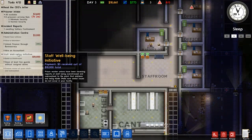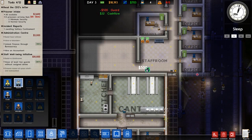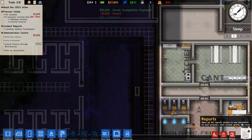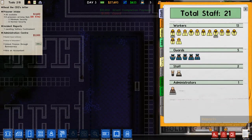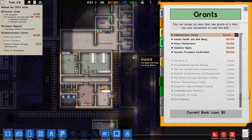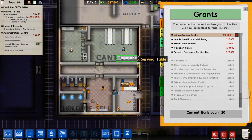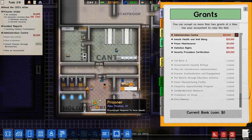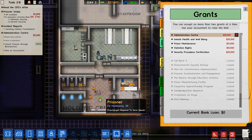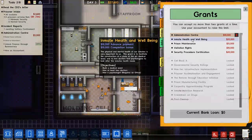The offices are done, okay. We'll get $5,000 from that. Let's go ahead and hire one more guard — or is it two more? There we go, 27. We got this. Let's go ahead and get another grant while we're at it. Do we have a visitation room? Signs already say do not. We'll figure that out.